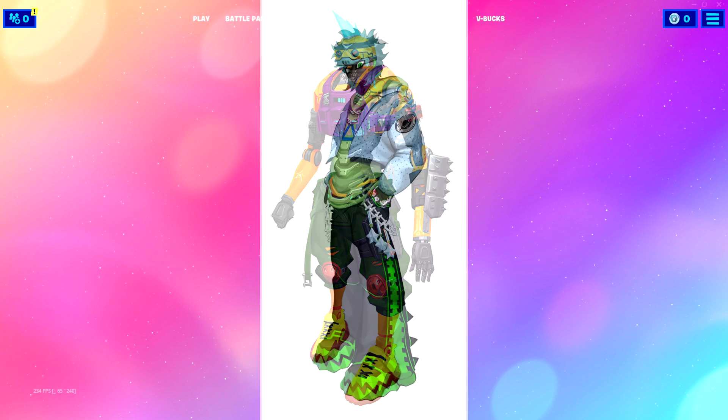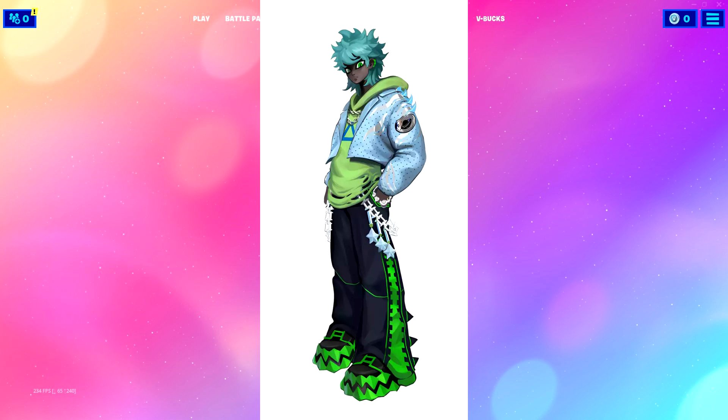This guy kind of looks emo as well — bizarre hair. Nice green though, I love the green. There's a lime shade of green and a neon green. Nice jacket. Now remember, these are just all concepts, so they could look way different when they translate into Fortnite. This is what we got so far.